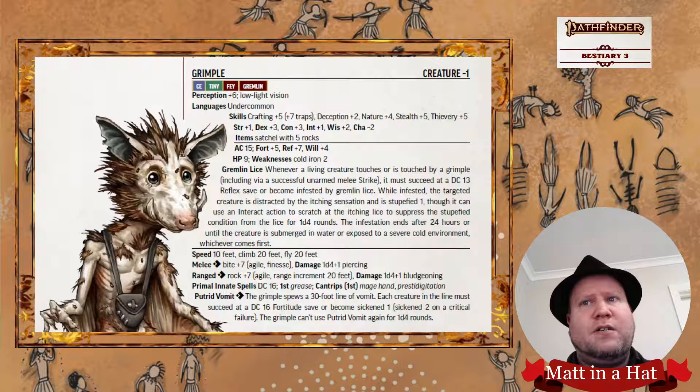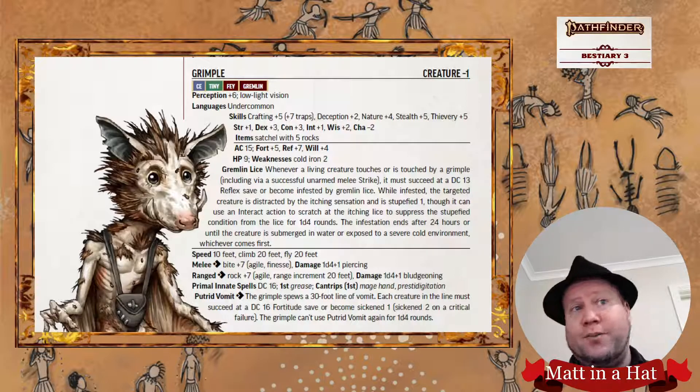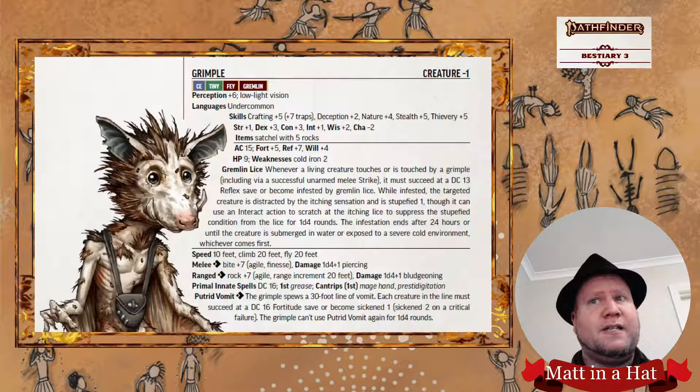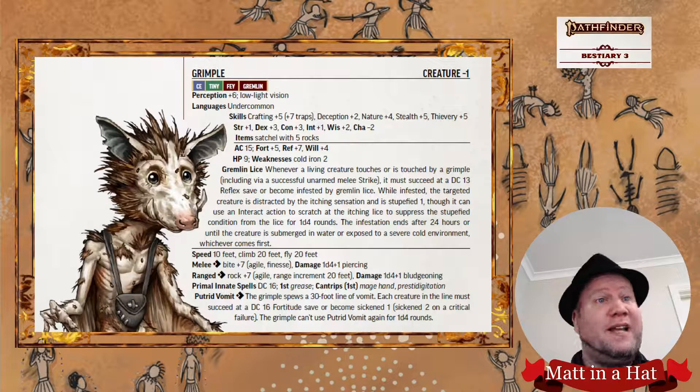I want to mention a little bit about stealth. Being that their stealth is high, they can conceal an object quite easily. They can take the hide action and the sneak action and have a fairly good bonus when doing those things. It's best with a Grimple to make sure that most rounds you're hiding or sneaking into cover and keeping them hidden from the party as much as possible. Their thievery is also quite high, so they can palm an object, steal, disable a device, and pick a lock as long as they have thieves' tools — which, being that they pick up all sorts of things everywhere they go, they probably do.